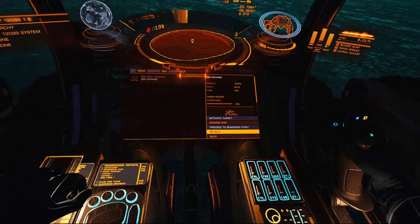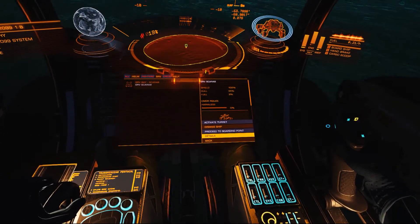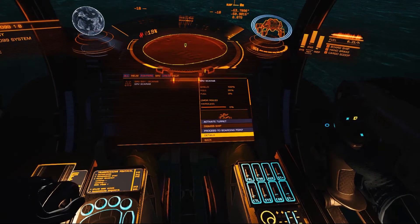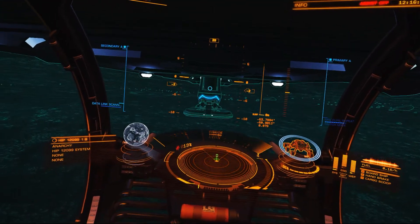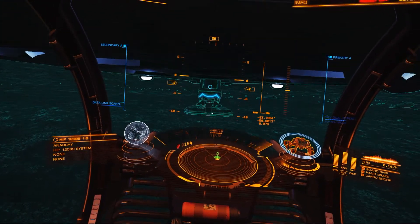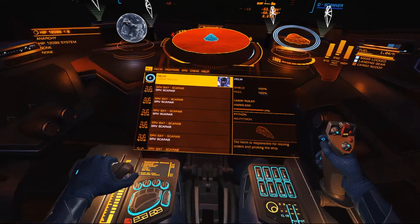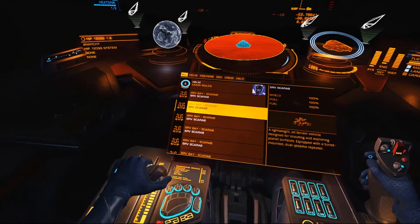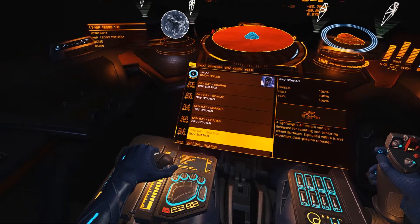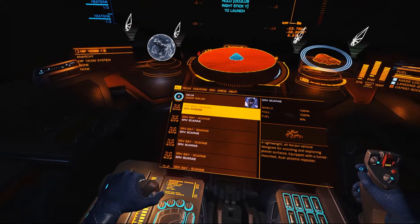I move it down to details and move forward until it says 'board ship.' As you saw there, it pulls me into the ship. We look down — we were down to 8% fuel. And you can see I have 1, 2, 3, 4, 5, 6 SRVs right now.